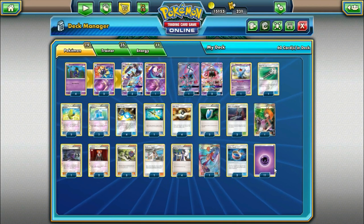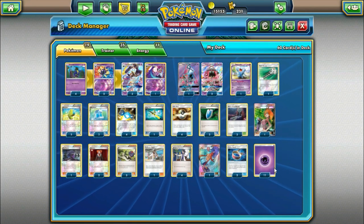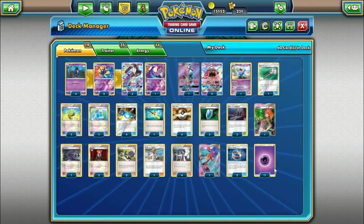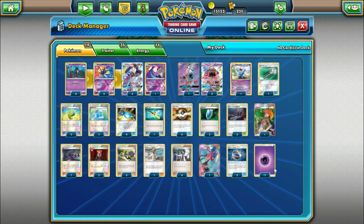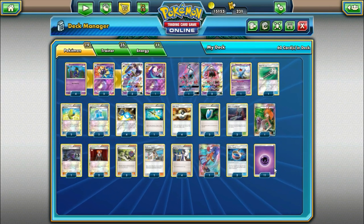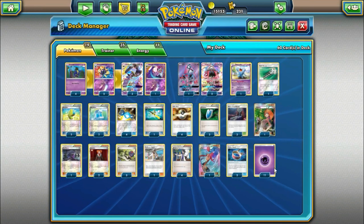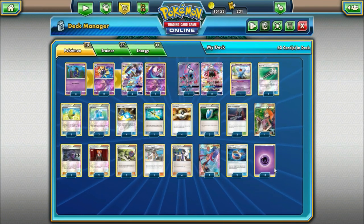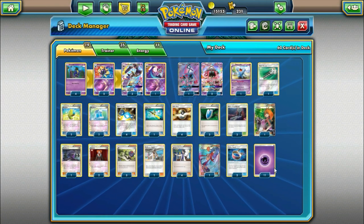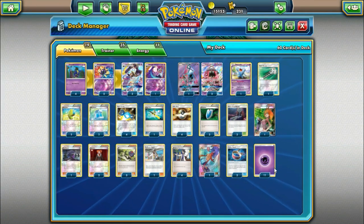Lunala is a Pokemon I do think has had a lot of potential ever since the early scans came out for Sun and Moon, but I think it's been missing a couple pieces of the puzzle. Previously there was not a reliable way to retreat, Dark was also extremely popular, and I don't think it had enough to go with it to make it a half decent deck. But now with Guardians Rising there are some new additions that might make it kind of decent.